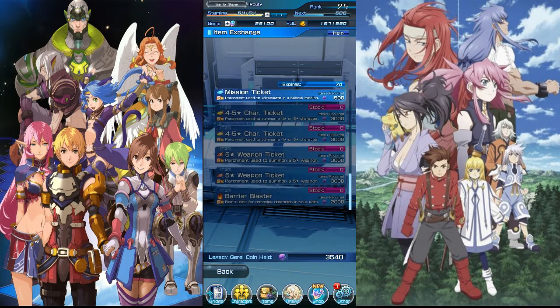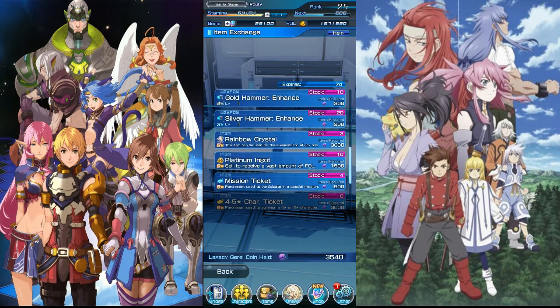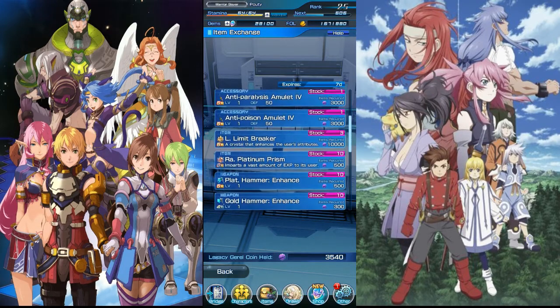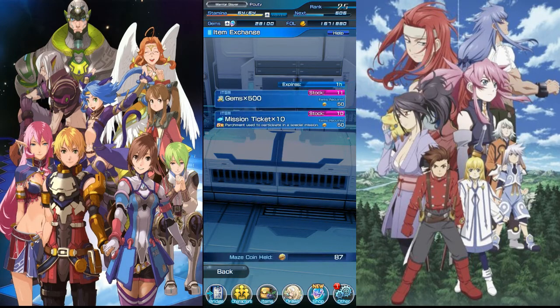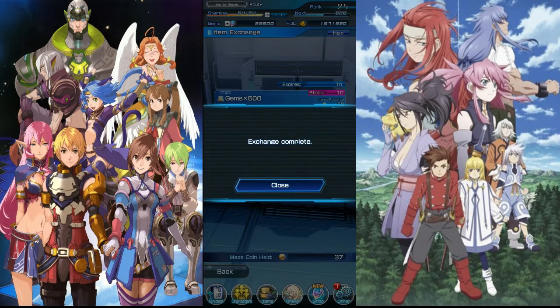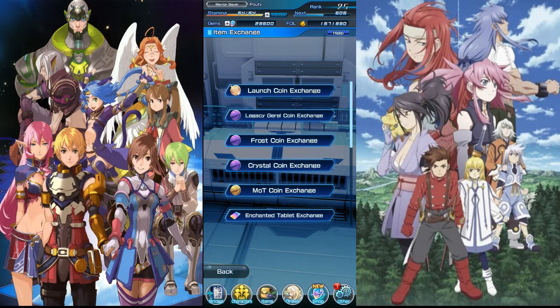I've really been just buying the tickets mostly, and as you can see I have the Barrier Blaster right there that I got. You don't really need to buy this because it's stuff you can farm, but obviously if you want the 5-star gear or the 5-star weapons, that's pretty good. Same thing with the 3 times a day MOT exchange. I can actually buy 500 more gems — let's go ahead and do that right now. I've been doing all this stuff, just very casually farming.